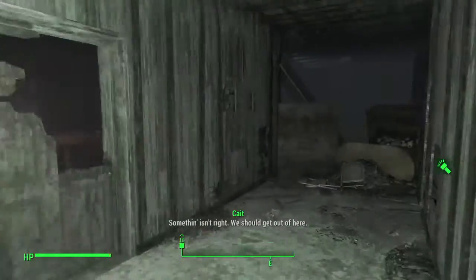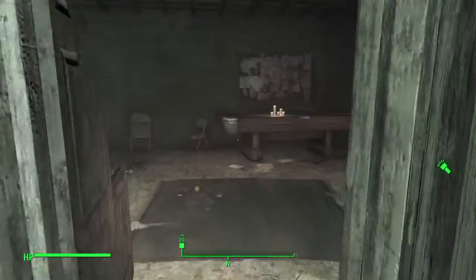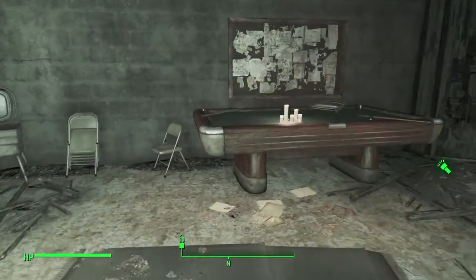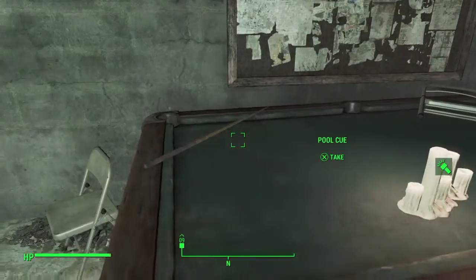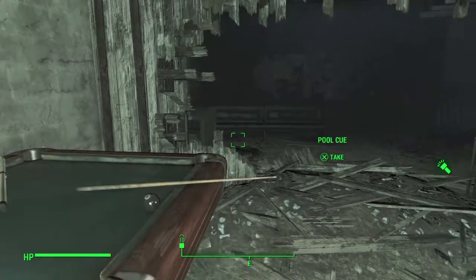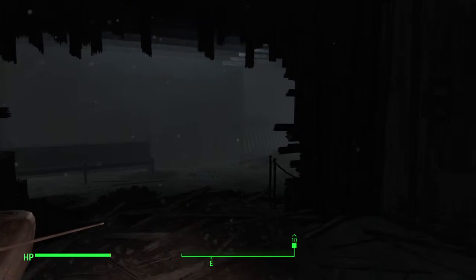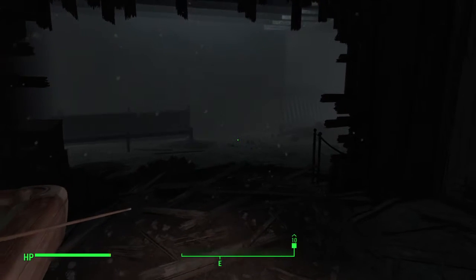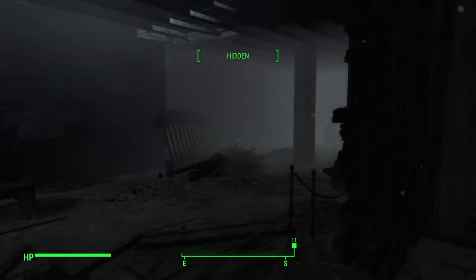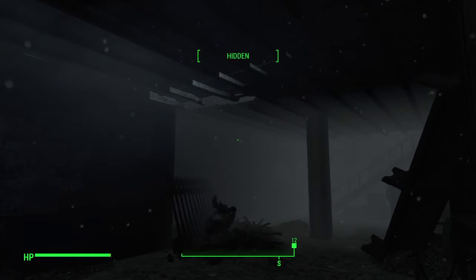Something isn't right, we should get out of here. Yeah, let's play some pool. Hey, I know — let's take the pool cue that does like 10 points damage and go after the deathclaw with it, yeah.